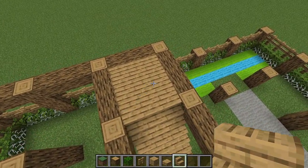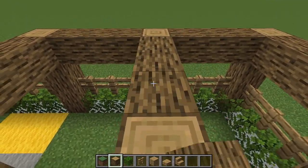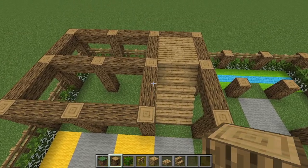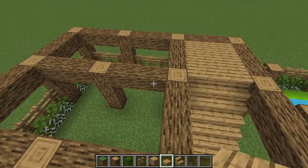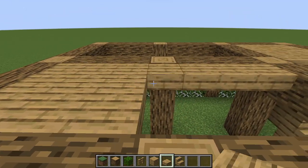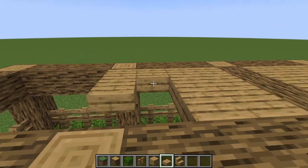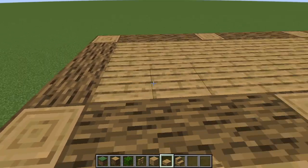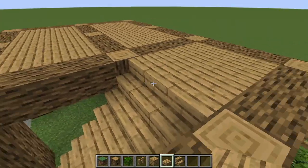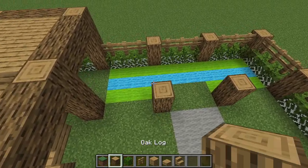Before continuing, connect the middle to each side making a straight line down the middle. Then grab oak slabs and fill in these two spaces, placing slabs on the top half — this will be our platform. Slabs also help prevent mobs from spawning, though we'll be lighting the project up later. We've made the platform for the top of the farm; now do the same for the other half.